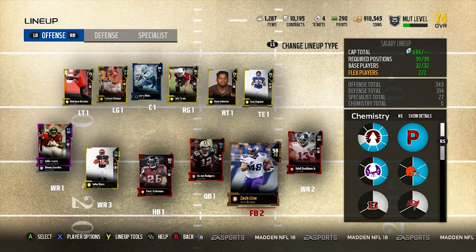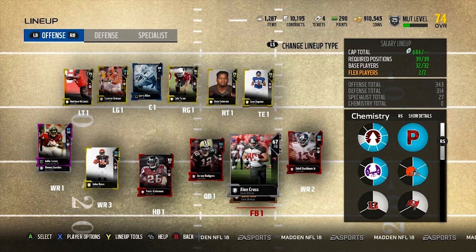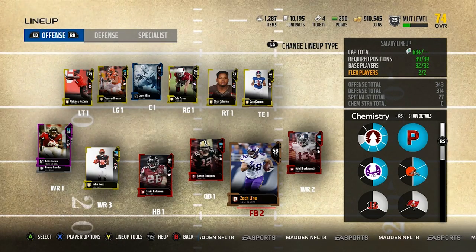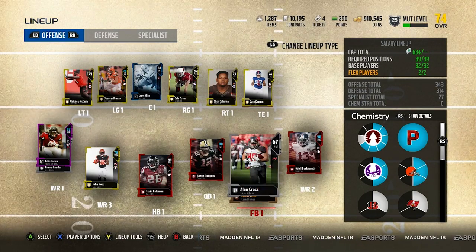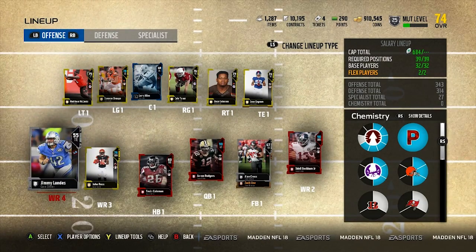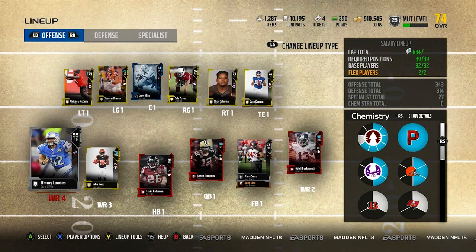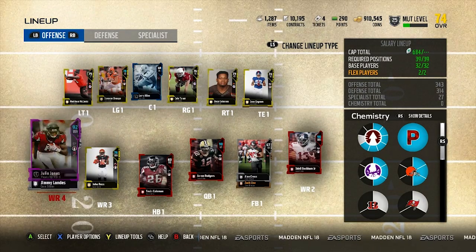The two fullbacks never get on the field, so I use one 10-cap fullback and the other spot is one of my flex players. Your flex players should all be 10-cap — that's the way to maximize your cap. You can put any position in the flex spot, so rather than having two fullbacks you might as well put another wide receiver, tight end, or DB there. My fourth wide receiver never gets on the field either, so he's a 10-cap. The fatigue system might put them on the field from time to time, but it's still worth saving that cap.